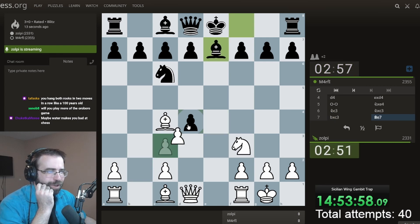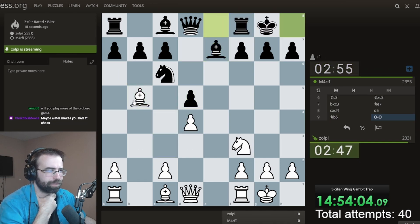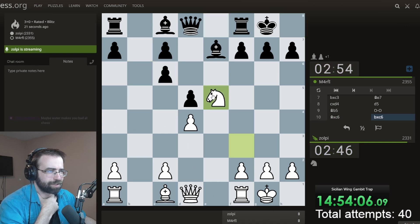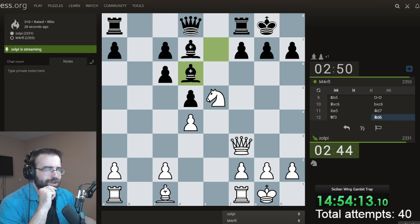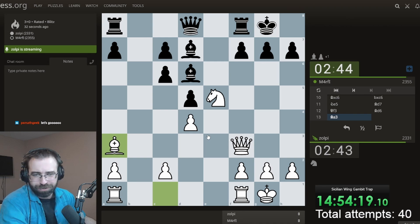My full attention. You have my full undivided attention. Why are you playing so fast? I get it — you booked up an anti-Nakhmanson theory, and you have uncovered that you should decline with the knight and be up an extra pawn. But how deep did you study?